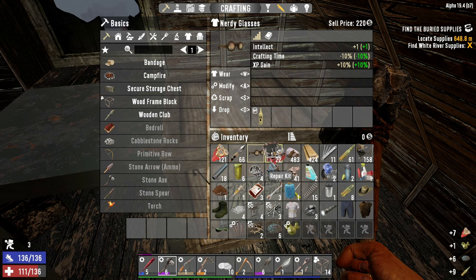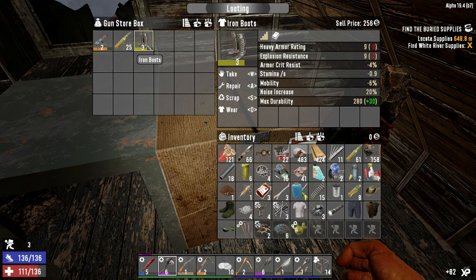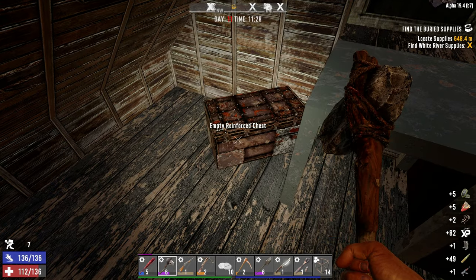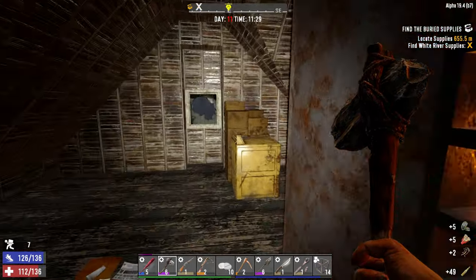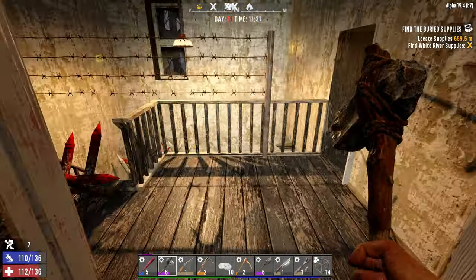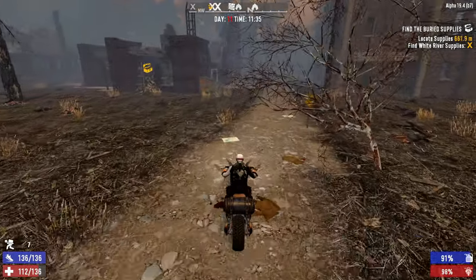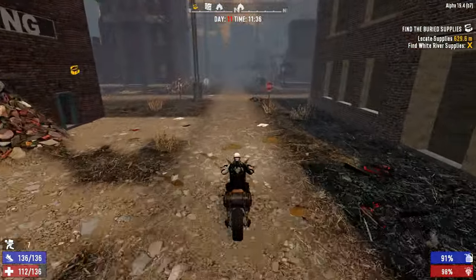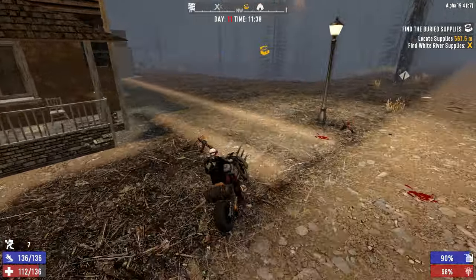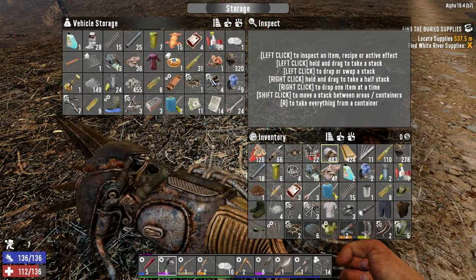Do I have my lucky looter goggles on? I do not - I probably should have had those on since the start of the day. Got some level 3 iron boots, those might very well be an upgrade. Got a level 2 AK, but that's probably not going to get used - that's alright. We got a lot of good stuff in here. Let's get to the motorcycle and decide what to do next. I think we are going to head home, get organized, get all the stuff we're going to sell together, then go do that buried treasure map, head up north, and buy our crucible.